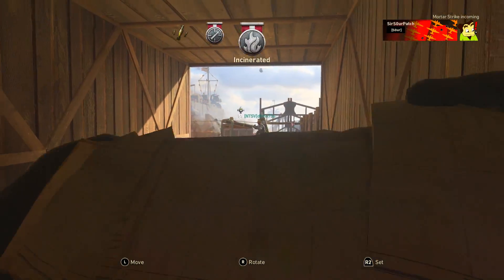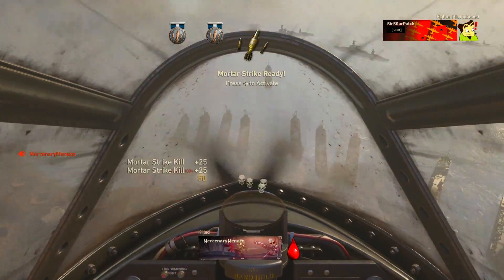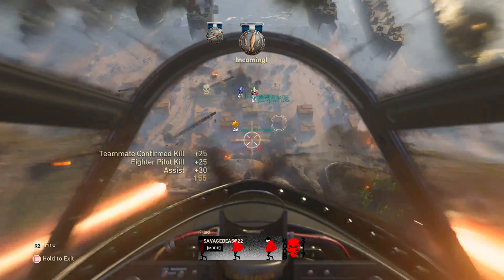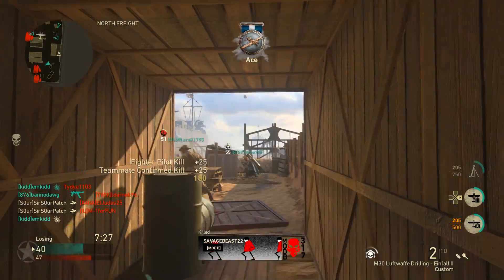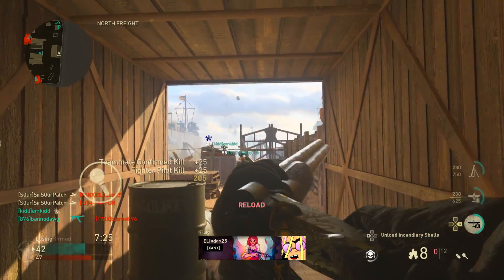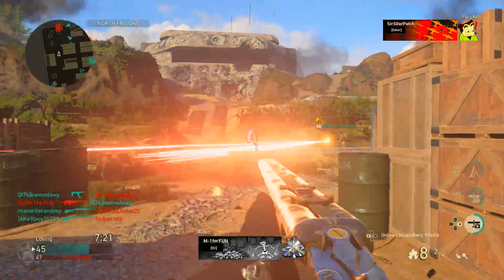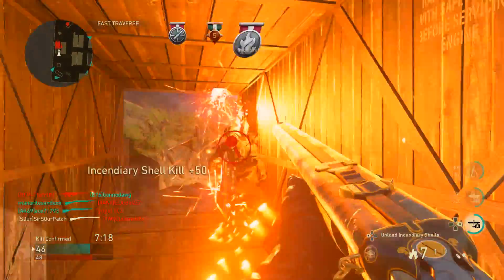One question some people had: can you use Specialist in war mode, since that's a mode where there already are no streaks? Sorry, the answer is no. The reason there are no war streaks is to completely remove the idea that you might want to stay alive or that holding a streak might be better than throwing yourself at the objective. So it doesn't work in war.